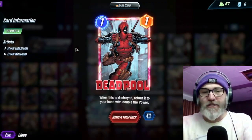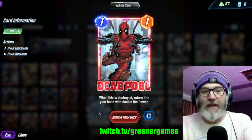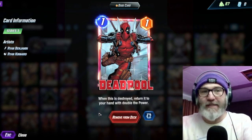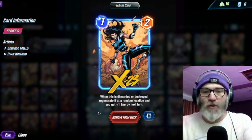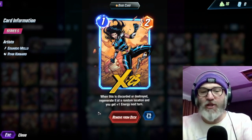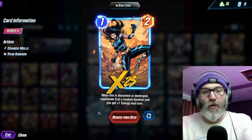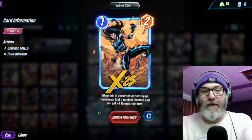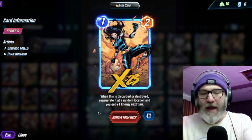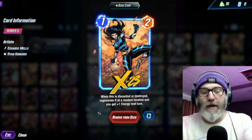Let's go through the deck really quick. We have Deadpool in here — when this is destroyed, return it to your hand with double the power. In this list, particularly with X-23, you can get Deadpool pretty big, pretty fast. The star of the show here is X-23: when this is discarded or destroyed, regenerate it at a random location and you get plus one energy next turn. So you can destroy this over the course of the game a few times, and then do some crazy stuff with Deadpool and Venom. Late game, you can play out a Null with a Deadpool.